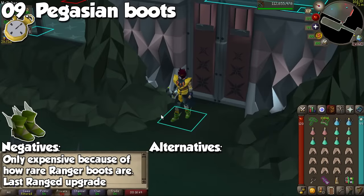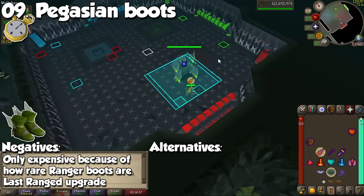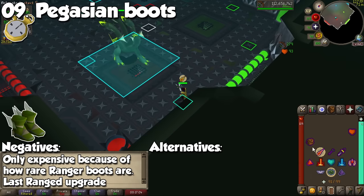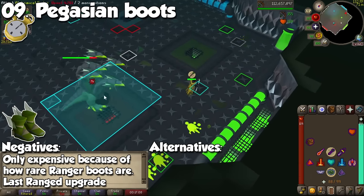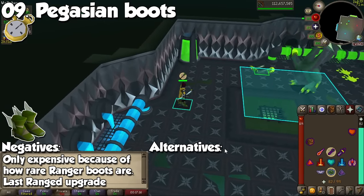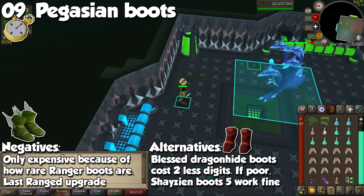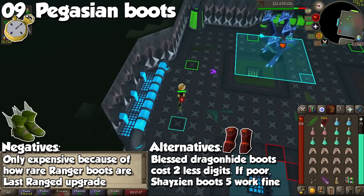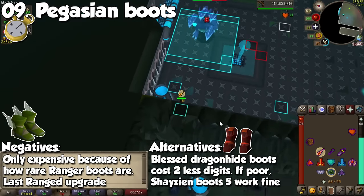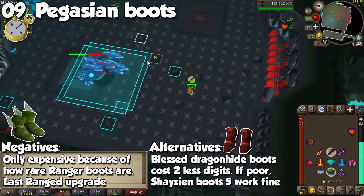The last item for the ranged slot falls in the category of delaying it as much as possible, and it is a pair of Pegasian Boots. They sit at a little over 30 million GP, reaching a peak of 42 million at the beginning of 2023. To make them, you need both a Pegasian Crystal from Cerberus and a pair of Ranger Boots from Medium Clues. All you get are some defensive capabilities and a plus 12 boost to your ranged accuracy, compared to plus 7 for Blessed Dragonhide Boots. Thirty million GP is not worth this insignificant boost, so Pegasian Boots should be your absolute last purchase on your way to best-in-slot ranged — after things like a Bow of Faerdhinen, Masori, Anguish, and Zaryte Vambraces.